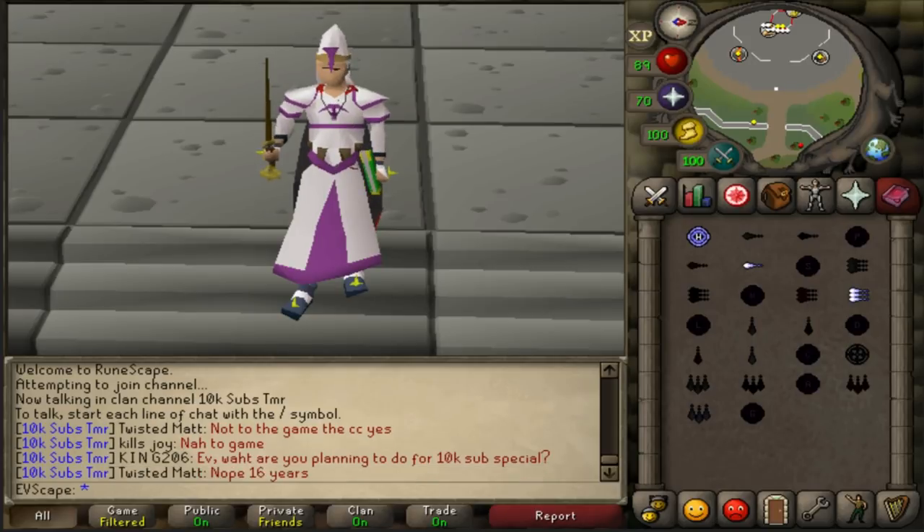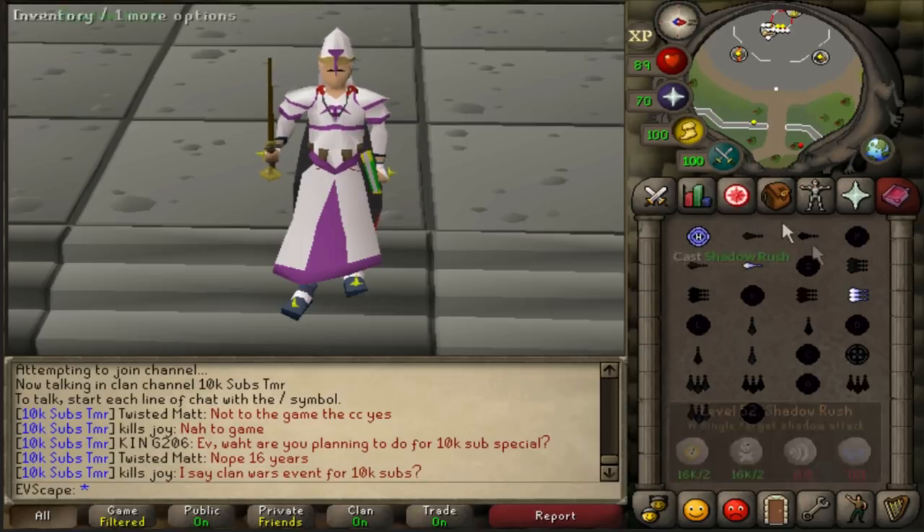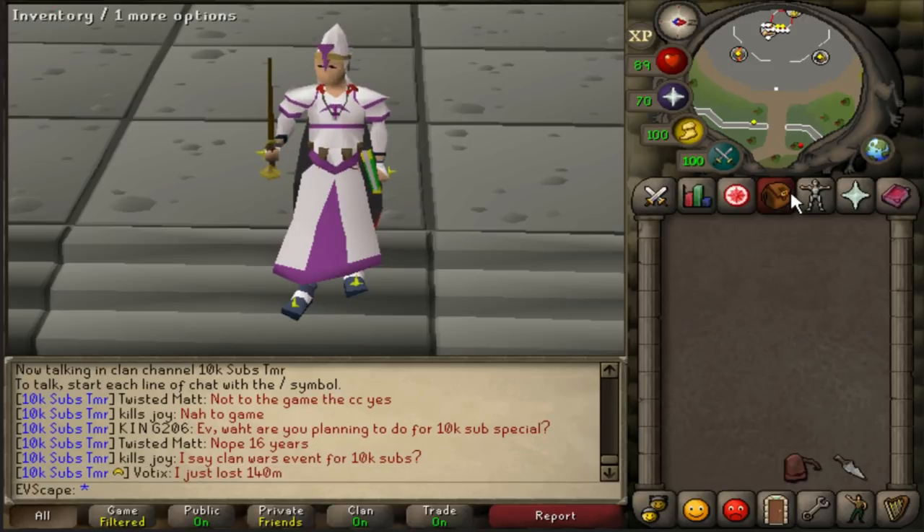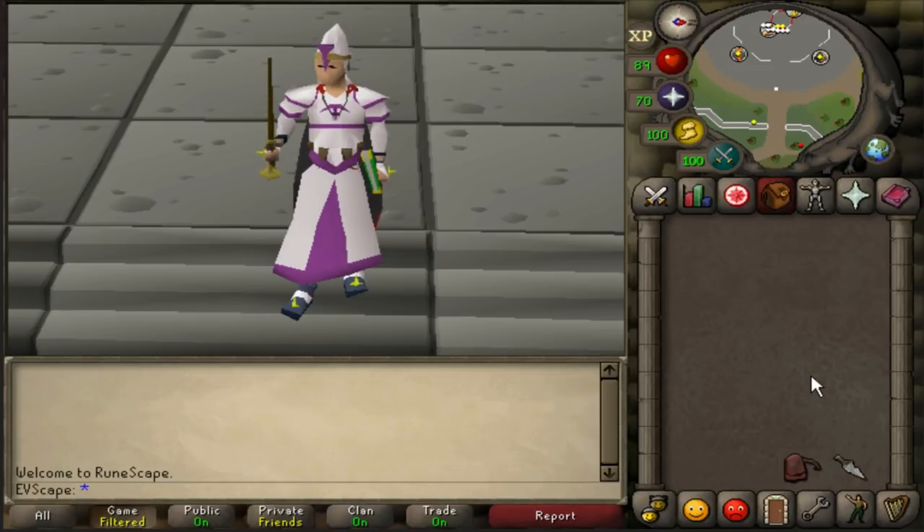What's up YouTube, I'm Evscape and welcome back to another video. We've got another 10-hour video coming your way. Today we're going to be bursting dust devils. Everyone knows that bursting is the quickest way to get your magic level up, but it costs quite a bit of money. However, dust devils have quite a good drop table and bursting them can actually be quite profitable.